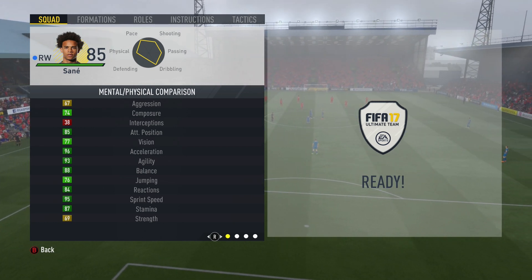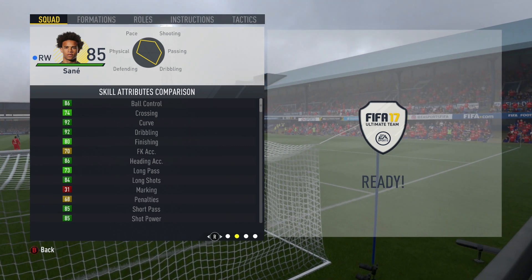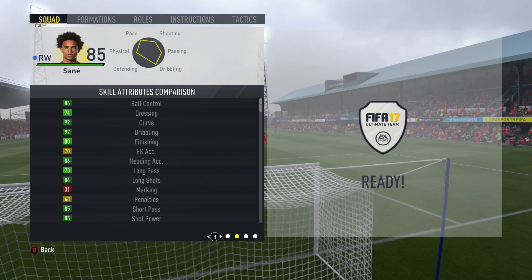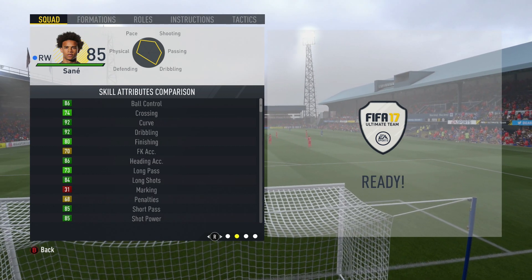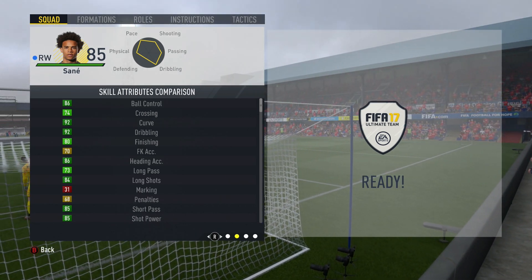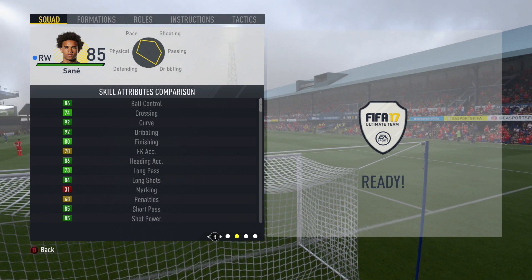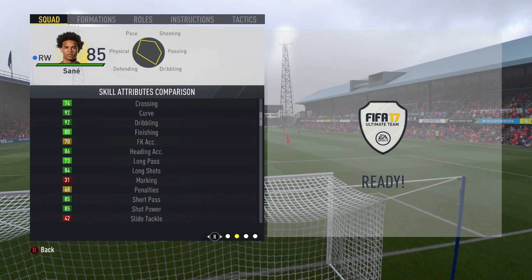Moving on to his skill attributes, we see very high ball control and dribbling — his dribbling at 92 is ridiculous, as well as his curve at 92. Finishing at 80 is decent but not at a ridiculous level, which I'll explain later. 86 heading accuracy is quite surprising and very nice. Long shots and shot power are pretty decent and tidy.